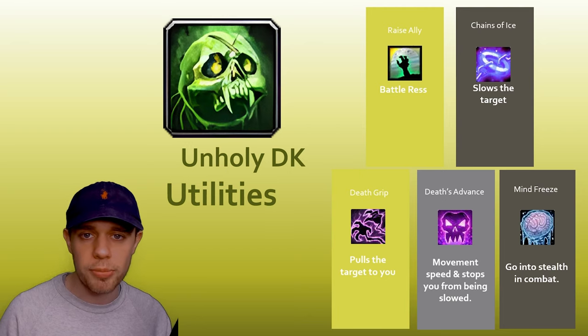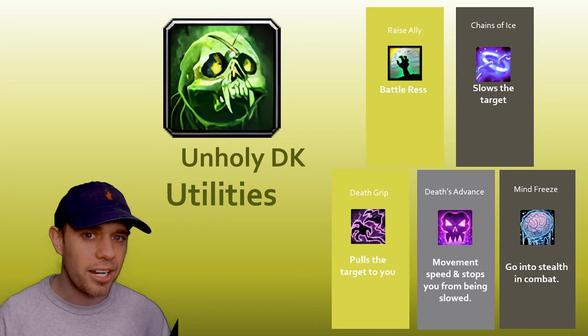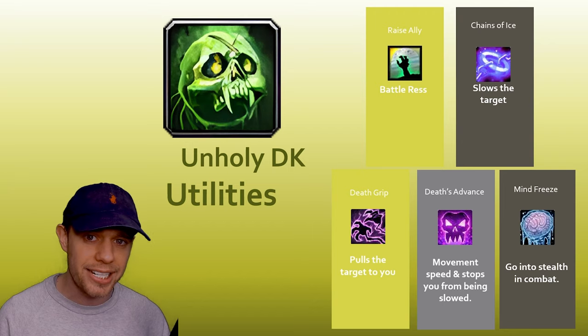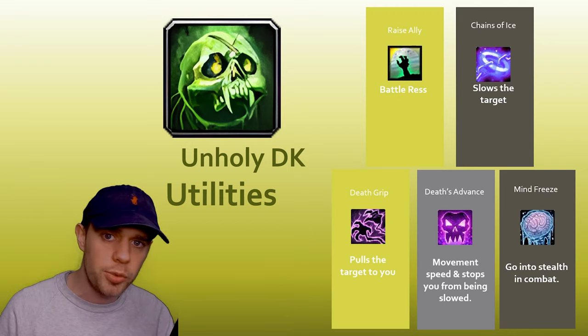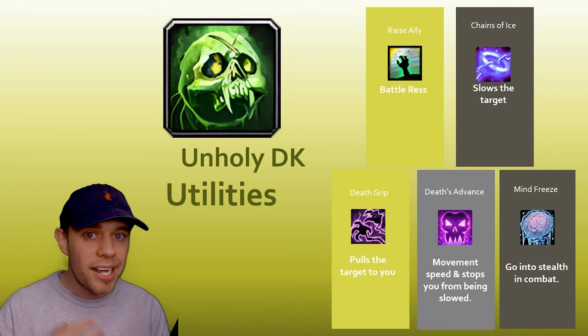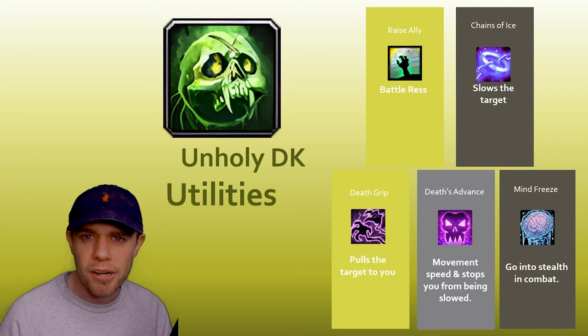We also have a lot of really awesome utilities at our disposal. Number one is a Battle Res in the name of Raise Ally — meaning you can actually resurrect an ally in combat. Chains of Ice is a really good utility, very useful in Mythic Plus, going to slow the target. On the bottom we've got Death Grip, which is literally going to pull the target to you. It can be really good for moving enemies out of Sanguine in Mythic Plus or for achievement runs in old raids and dungeons.